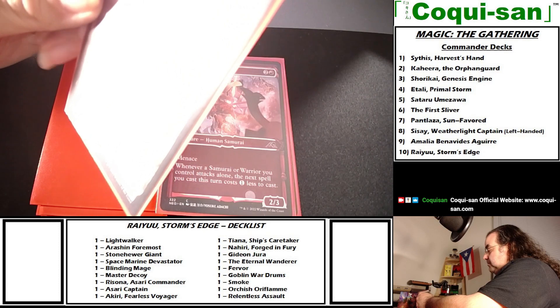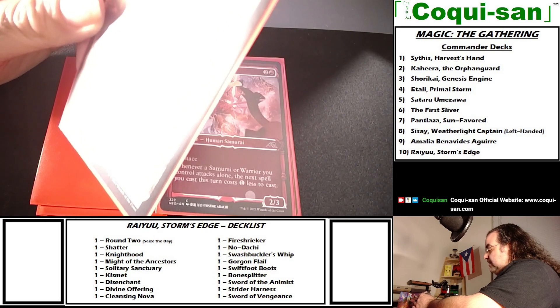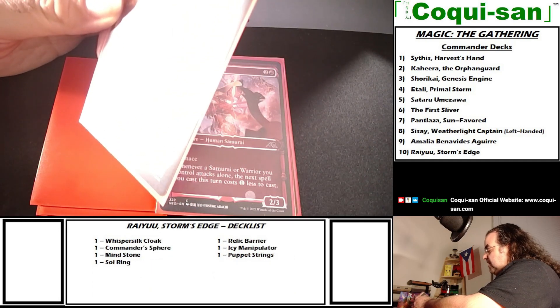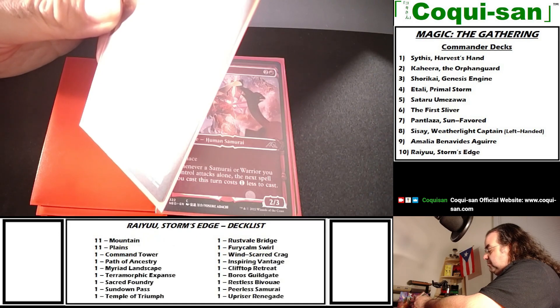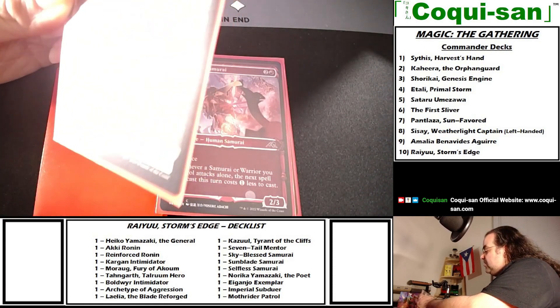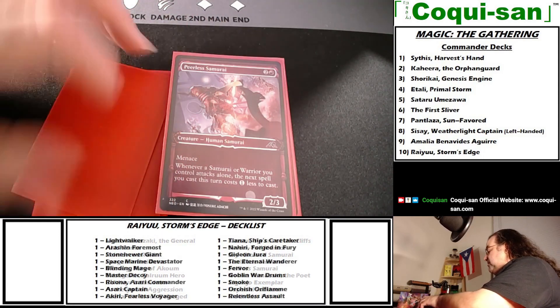Restless Bivouac enters tapped, taps for red and white, and has an ability: for one red and one white mana, it becomes a 2/2 red-and-white ox creature until end of turn while still being a land. When Restless Bivouac attacks, you put a plus one plus one counter on every creature you control. That's actually pretty good for this deck — getting a plus one plus one counter on the samurai and warriors.